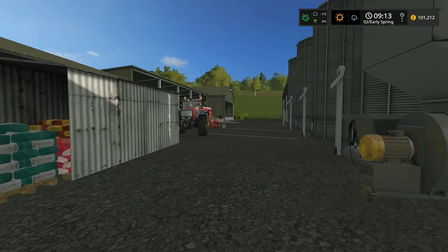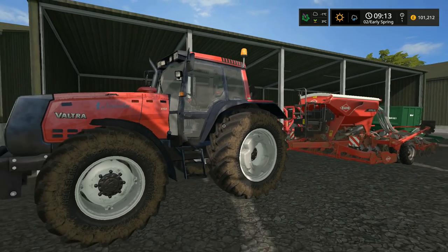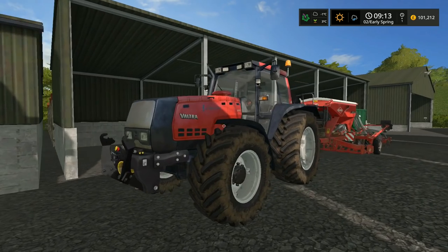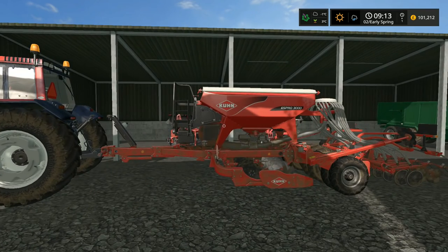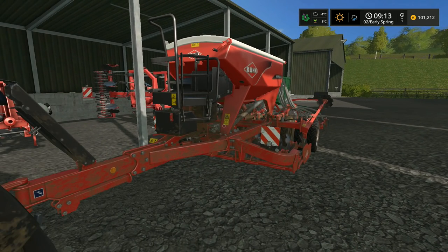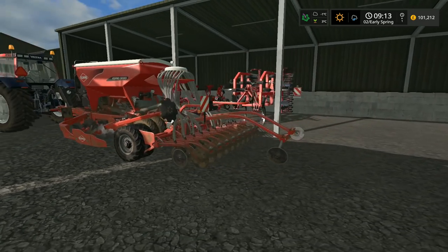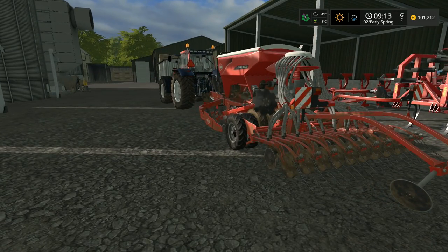We've got one of our bigger machines here — this is the Valtra 8950, a lovely tractor with a front linkage. It does a lot of the heavy cultivations. We've got a three-meter Kuhn Espro drill on the back — this is a direct drill, but we can also use it when we plow land over on a rotational cycle. We have a variety of soils here, so having a drill that can handle both direct drilling and cultivation is extremely advantageous for us.